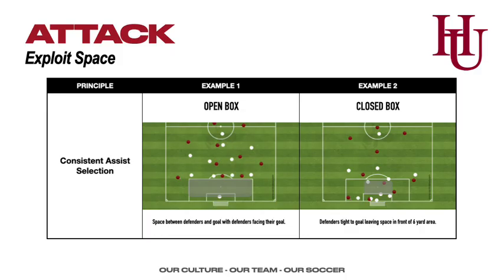In the attack phase, we're always about exploiting space. The principle is consistent assist selection. We have the open box: can we make that early bent service that allows our attacking players to run straight onto the ball to finish? The focus is on hitting service into space versus trying to hit a teammate — it's about bending the ball into that space.